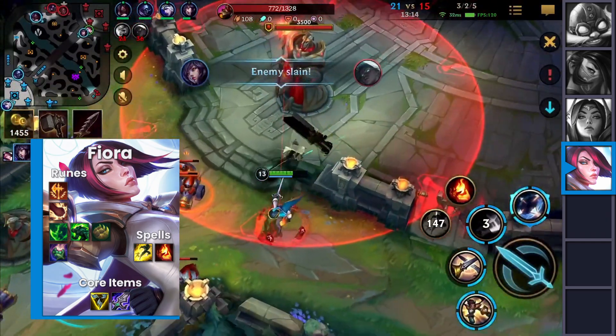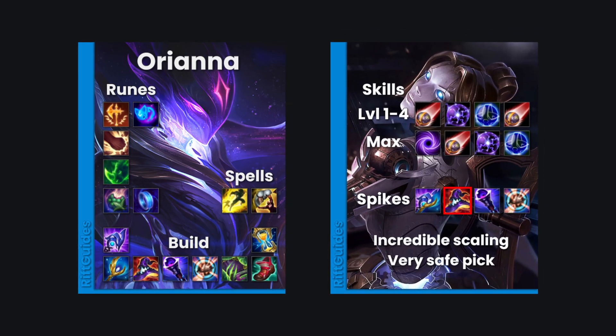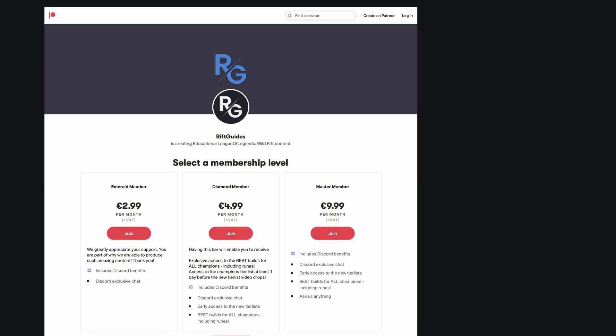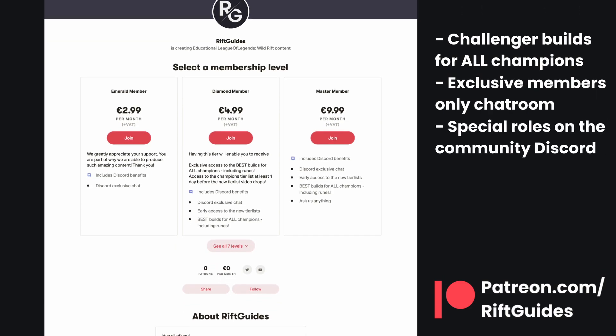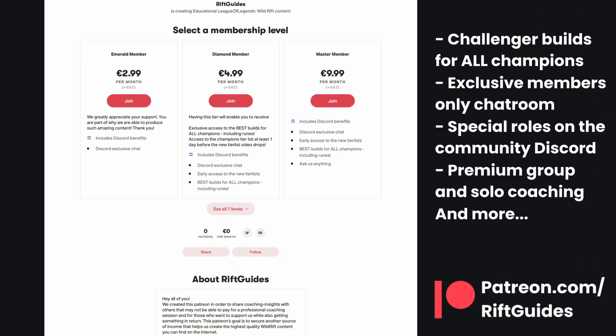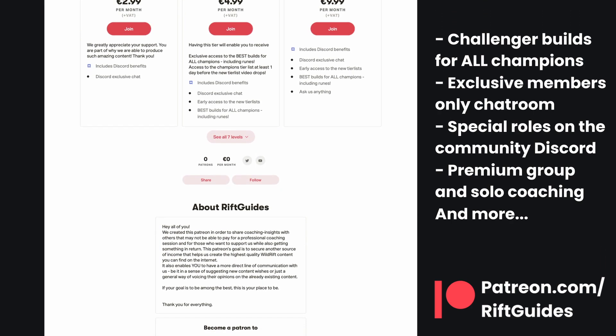Before we continue, check out our newly launched Patreon. We offer the best builds for every champion including general and laning skill orders, rune setups, and summoner spells, as well as exclusive Discord chat experiences, customised roles, premium coaching, and more. If you want to support the channel, check it out.